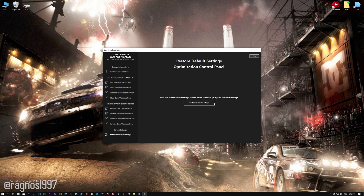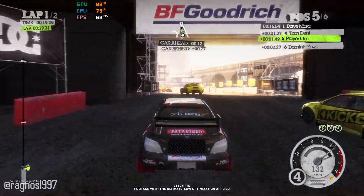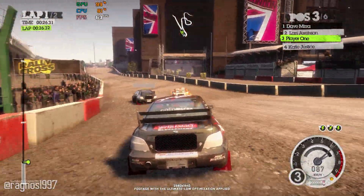Once you decide which optimization method and resolution you are going to use, press the Execute Optimization button and then start your game. Also, if you are not satisfied with what you see, you can always restore your game to default settings by choosing the Restore Default option. That's all from me for now. If you like what I do, please be sure to like the video and subscribe for more similar content. I will see y'all next time!